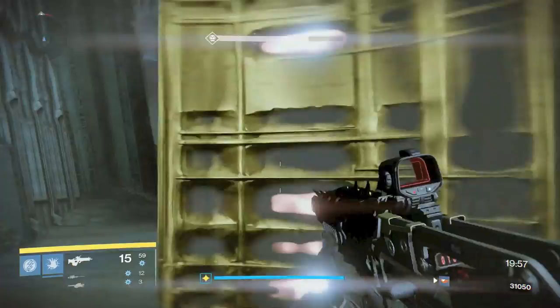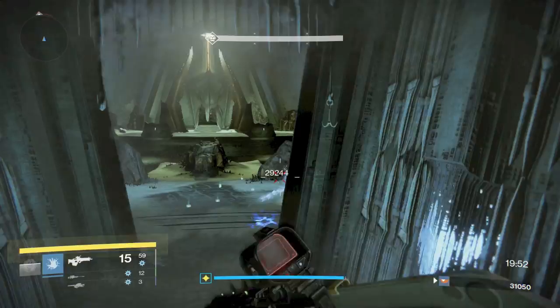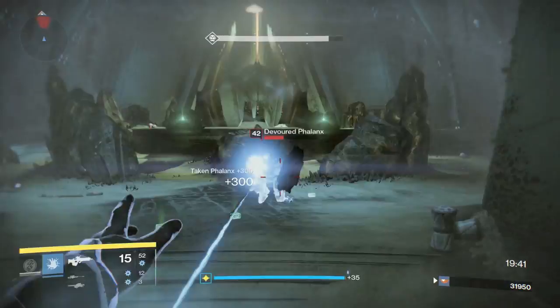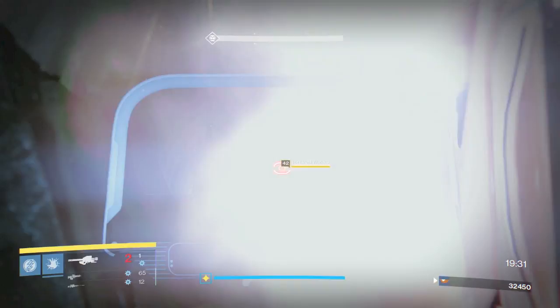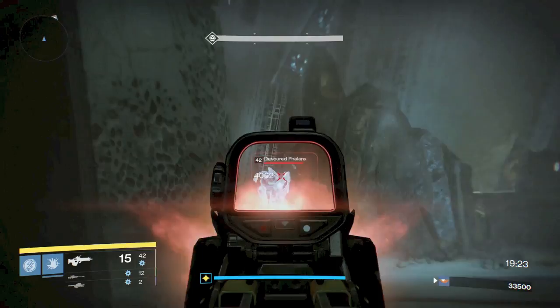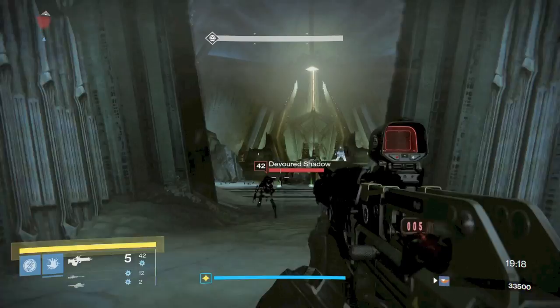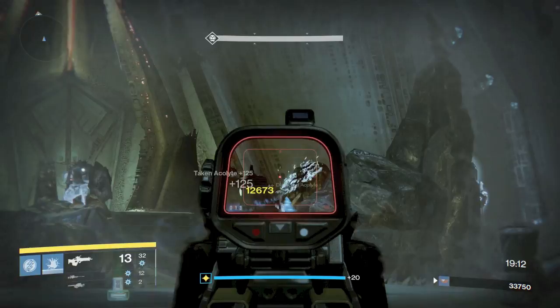For this next wave, you're going to have a Major Wizard. You want to take her out first because she is going to be spawning Shadow Thrall. The Shadow Thrall aren't dangerous, but they're the only adds that will push up on you — they will even come out to the other room. There is the Tortured Wizard and she's going to spawn with a bunch of Acolytes as well, so take her out. Once we get her, we don't have to worry about those Shadow Thrall rolling up on us when we're focused on the other enemies. You're going to have Acolytes, Major Acolytes, and some Cabal — take everything out from Super Duper Deep.